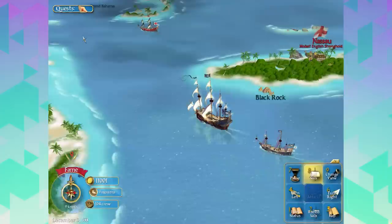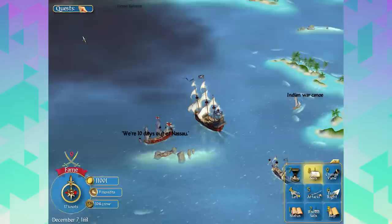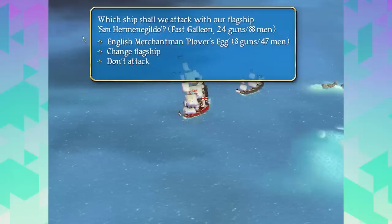Grand Bahama - do we want to go there? That sounds great. There's a Spanish boat and an English boat. We're bound to Florida Key. English boat - should we take them? Look, their sails are all wrecked. Is this the one we tried to sink last time? This is the Plover's Egg. Actually no, it's a Merchantman - it might have a whole bunch of cool stuff we can use.